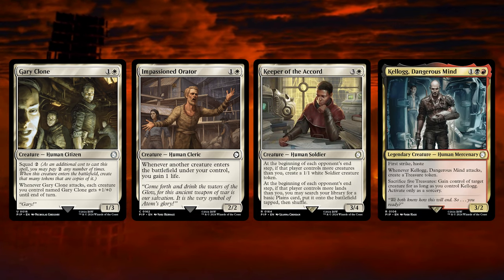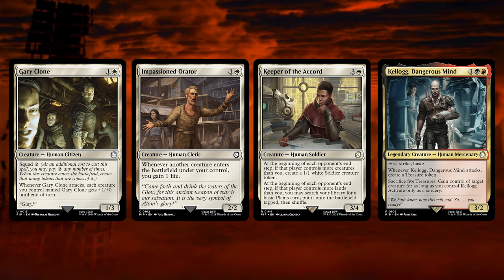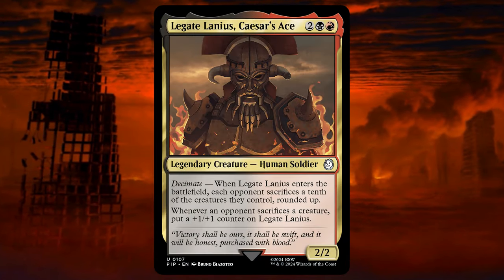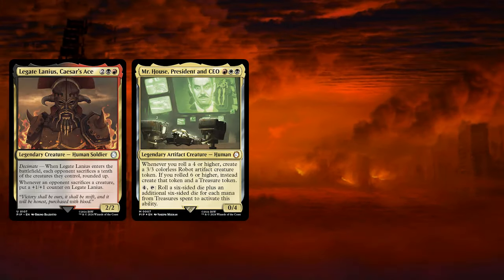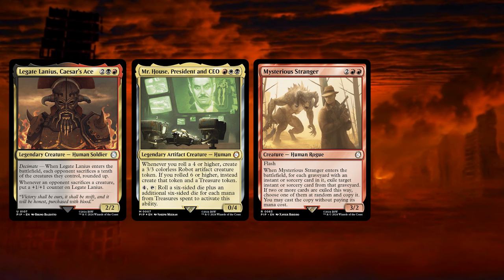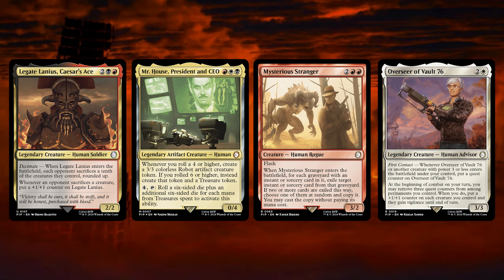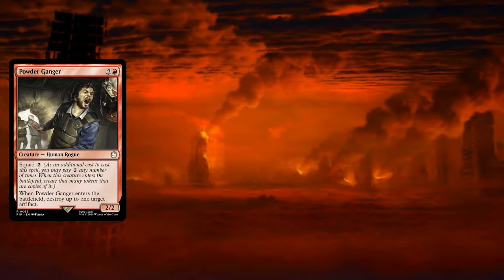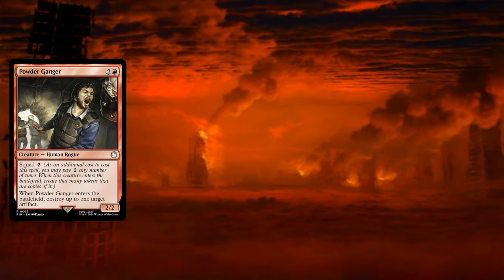Impassionate Orator, Keeper of the Accord, Kellogg Dangerous Mind — such a great card and probably one of our favorites of the deck. We will include this one in a more treasure-based deck; he could also be a great commander. Legate Lenya Caesar's Ace — another great card but not a token creator and it does not synergize with this path we have taken. Mr. House, President and CEO — the alternative commander of this deck. Mysterious Stranger — a fun card that we will certainly include in other decks, it just didn't have a slot here. Overseer of Vault 76 — we felt this one is a little slow, although it does work well with the deck.